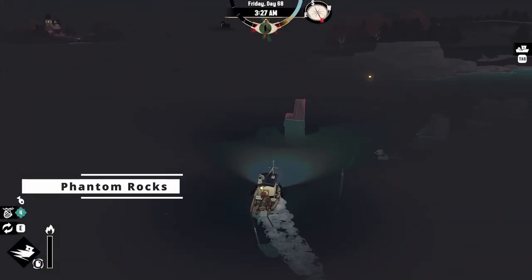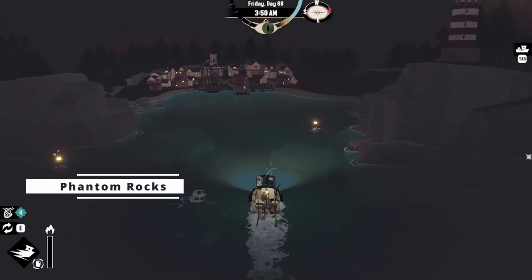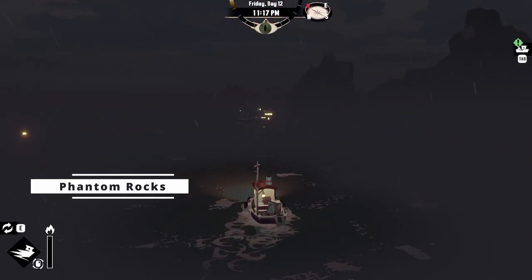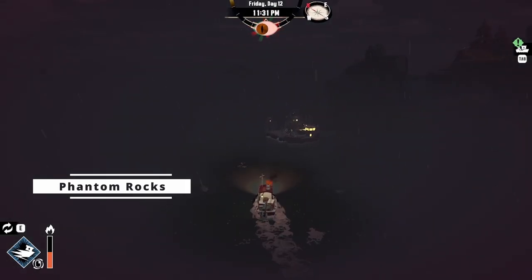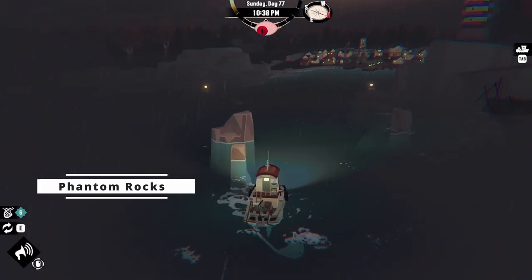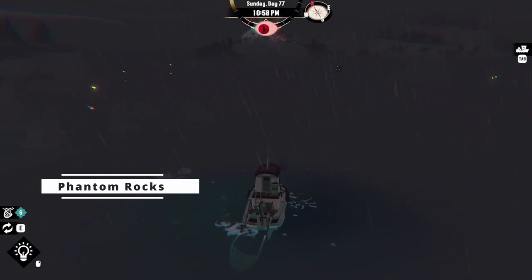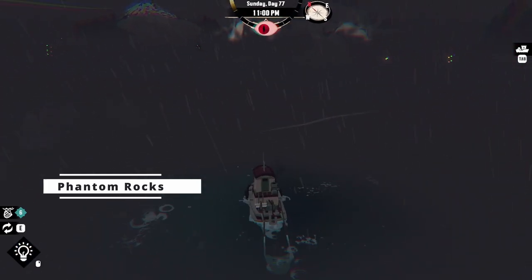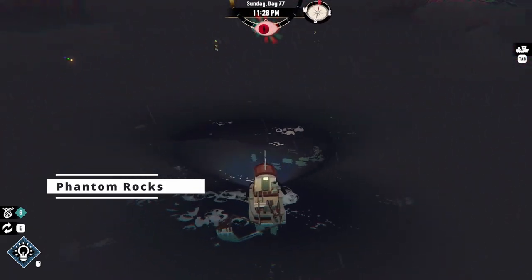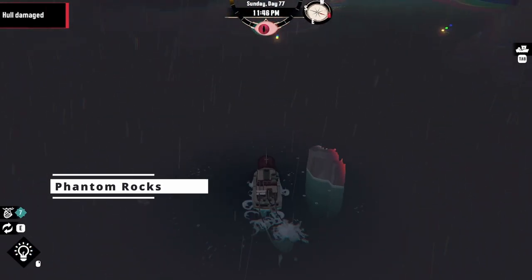Navigating through the waters of Dredge can be a thrilling yet perilous endeavor. You must be on constant alert for phantom rocks, which are only visible when in a state of panic. When panic sets in, the rocks materialize lurking beneath the water's surface ready to wreak havoc. These rocks are invisible under normal circumstances, making navigation through unfamiliar areas particularly treacherous. They do not go away by turning off your lights, so you will still have to navigate around them. The Morrows area is especially dangerous as it has lots of real rocks alongside the phantom ones.